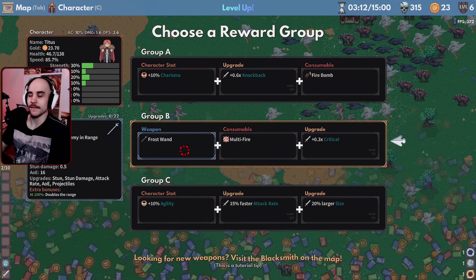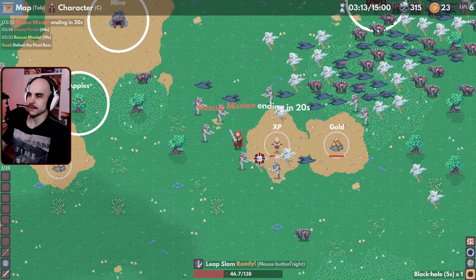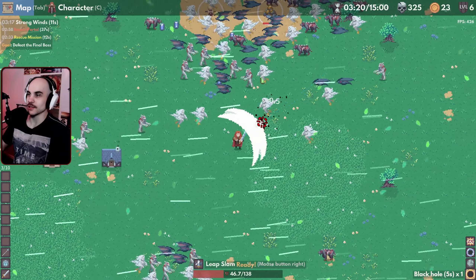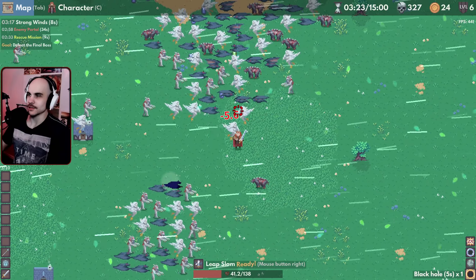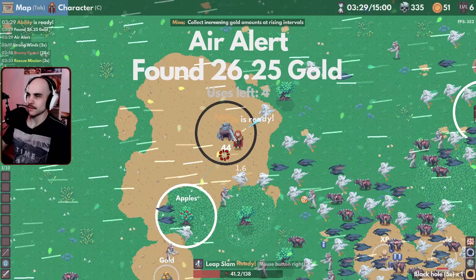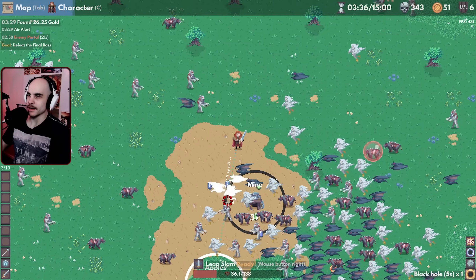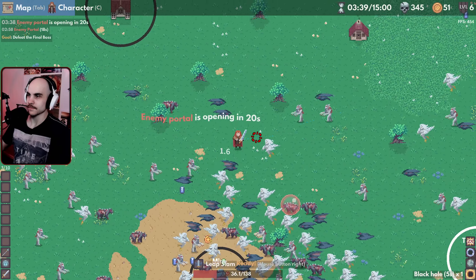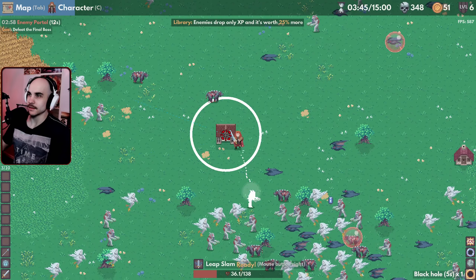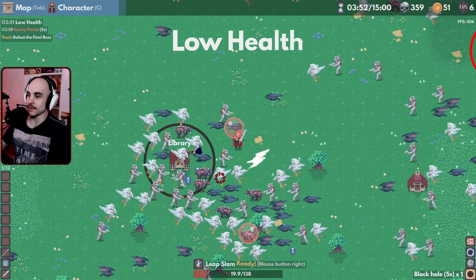Oh, we got another weapon — a frost wand. Maybe I should get that. A fire bomb. A strong wind — oh, it slows you down. So with the mine, I think we can just get some money. I'm gonna die here. A library? What's in the library? Enemies only give XP and it's worth 20 — oh, we get more XP that way.